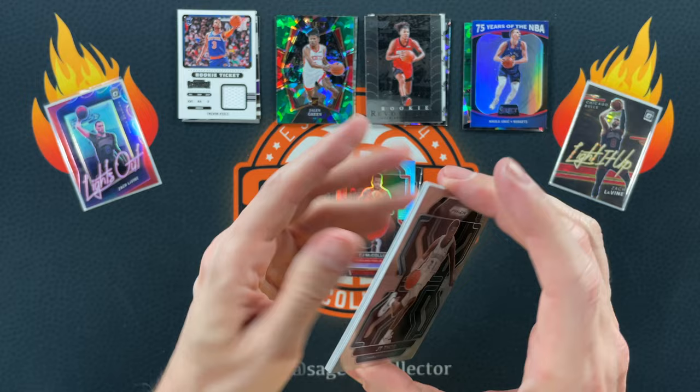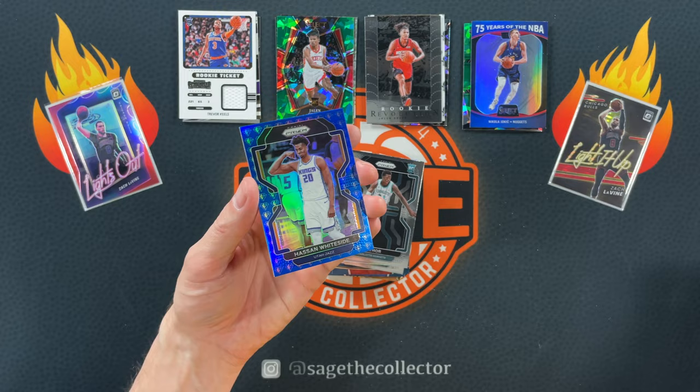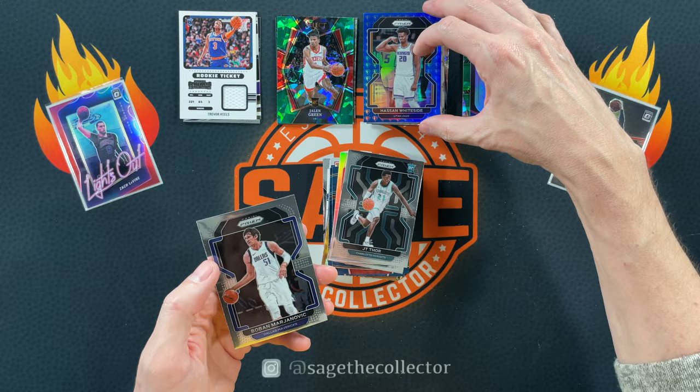One more Prism. Got a 75th anniversary. Got JT Thor, Derrick Rose. Let's see who this is — Utah Jazz. Hassan Whiteside! Oh, Hassan Whiteside — Utah Jazz with his Kings uniform, and he's not even in the league anymore. But oh man, these are such a cool parallel, so it'll still go up top. And then we got a Boban.